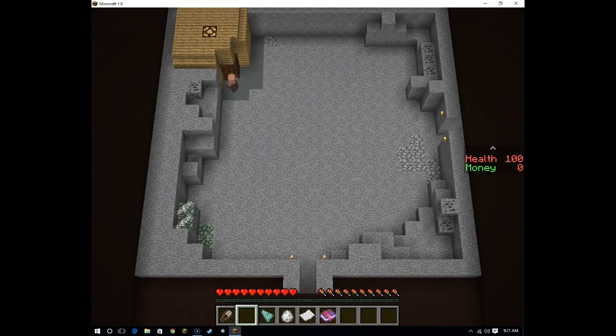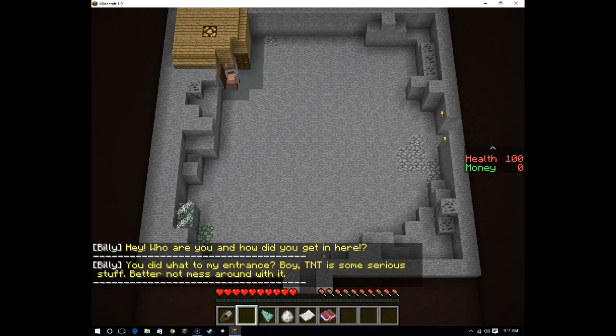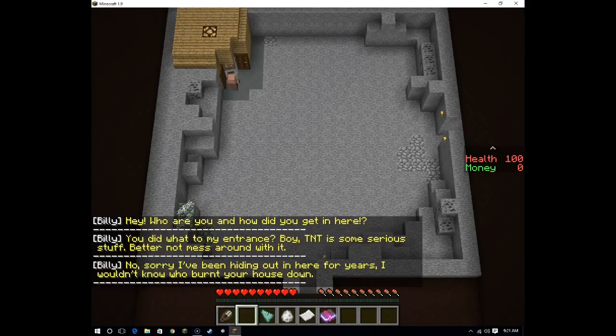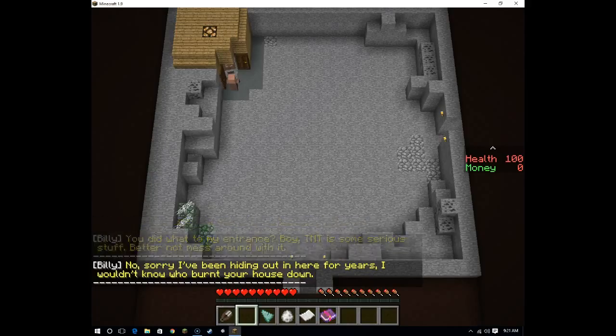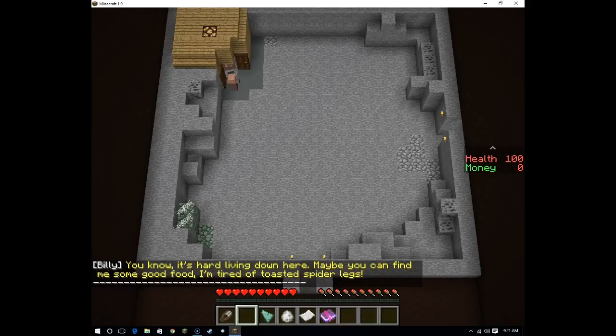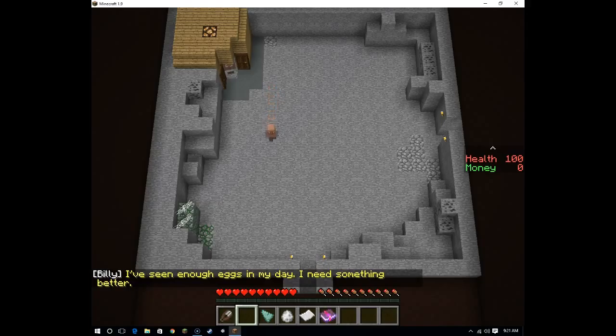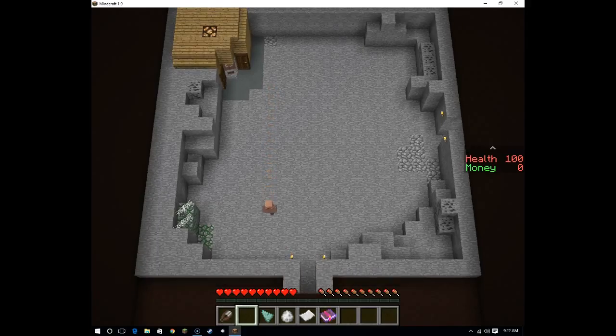It's a house! Hey, who are you and how did you get here? TNT is some serious stuff — better not mess around with it. 'I've been hiding out here for years. I would know who burned your house down. It's hard living down here — maybe you can find me some good food. I'm tired of toasted spider legs.' Can I give her this fresh egg? 'I've seen enough eggs in my day.' Once again, I'm the dog whisperer.